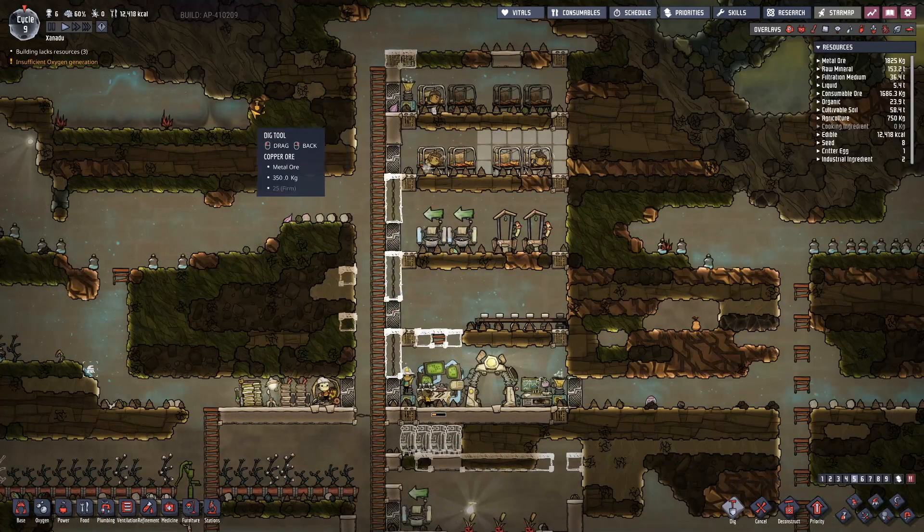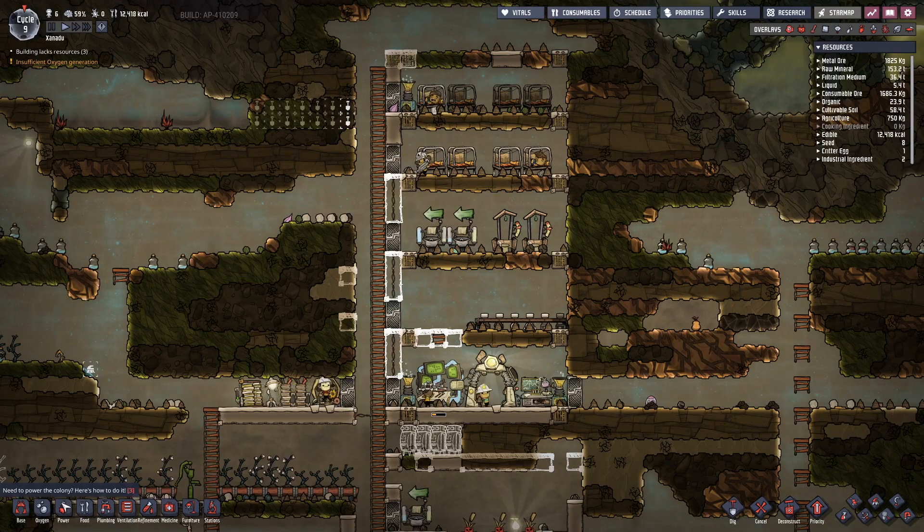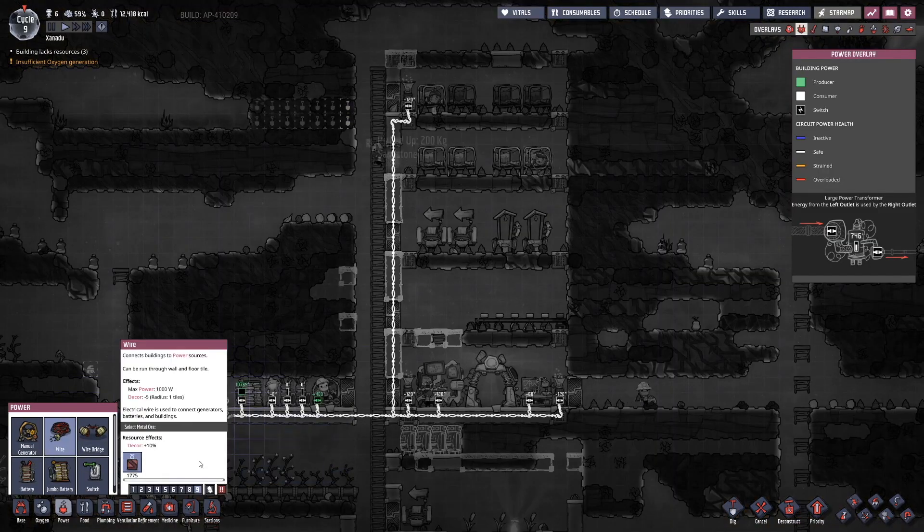While installing wiring for the oxygen diffusers, there was some minor structural damage done to the living area. Specifically, the bathroom is missing a wall, and the mess hall needs a floor.